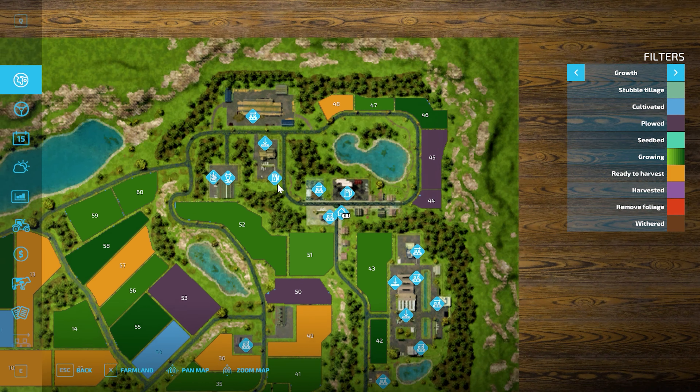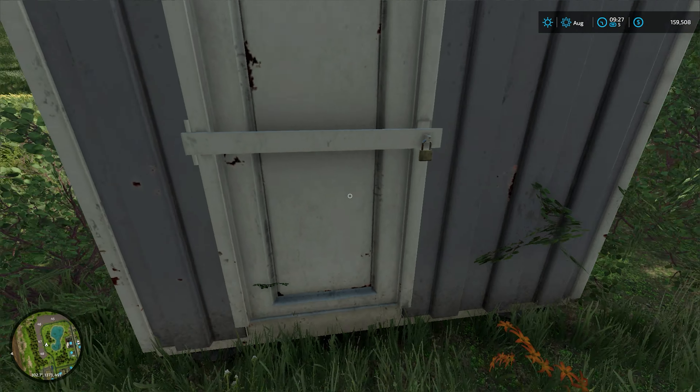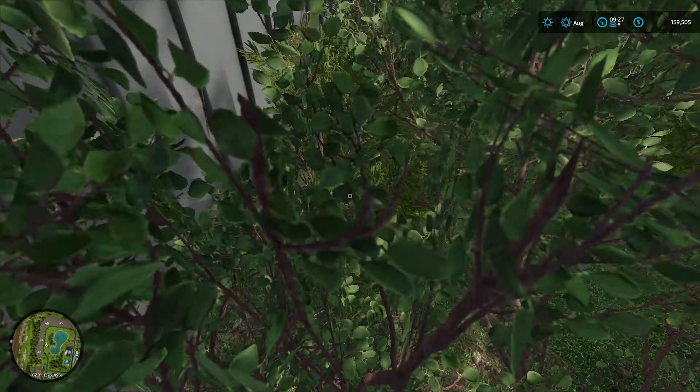You can buy all the extra spaces for zero dollars, which includes the full outside of the map — though you're still only able to go within the actual boundaries. There's a pond up here that seems like one of the highlights of the map. Let me hop over this fence — parkour master — and explore.